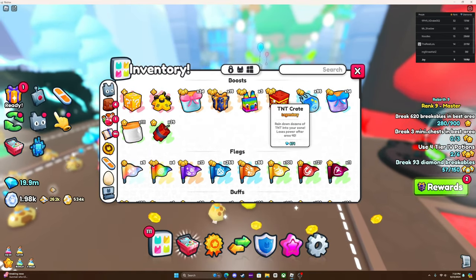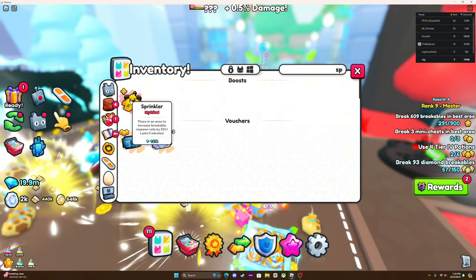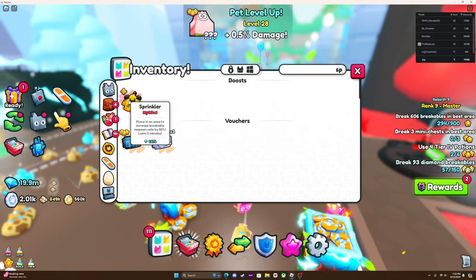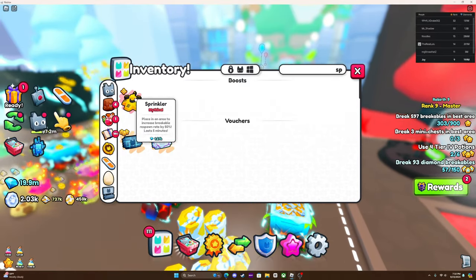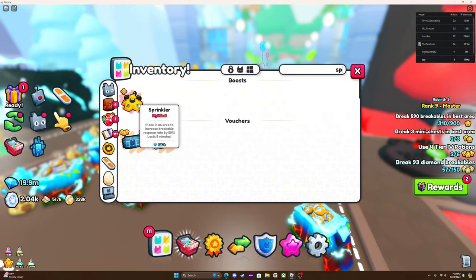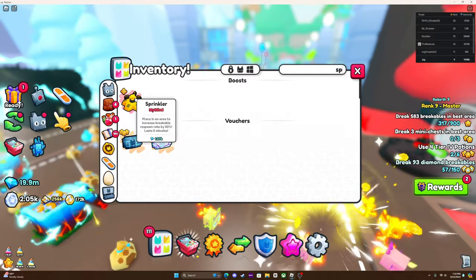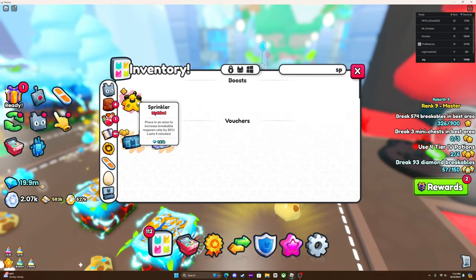The last thing I would recommend is definitely having the Sprinkler going, because the Sprinkler increases breakable respawn rate, which makes it so much easier to get these new Pet Boxes over and over again. It respawns quickly and just gives you a ton faster than anyone else.